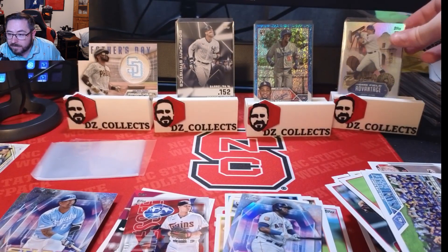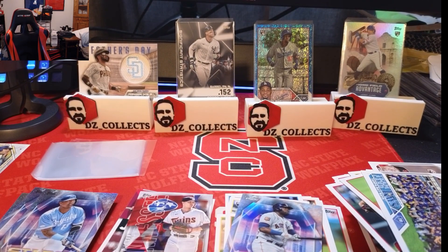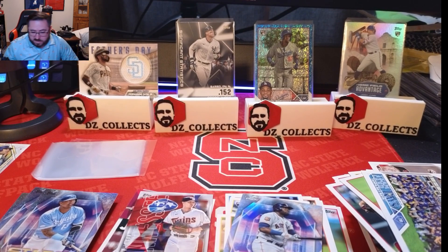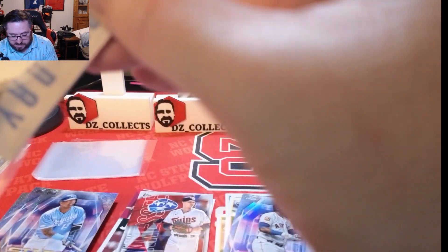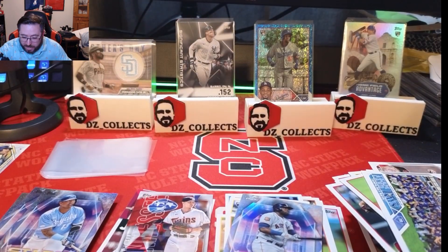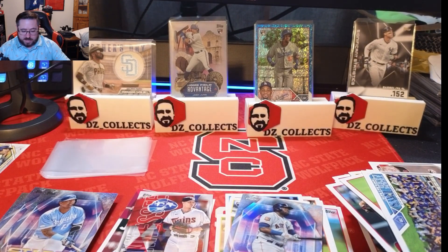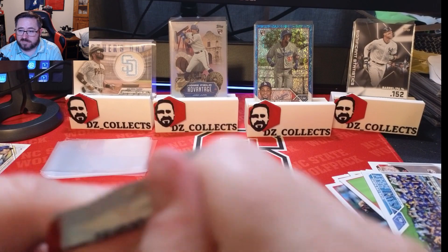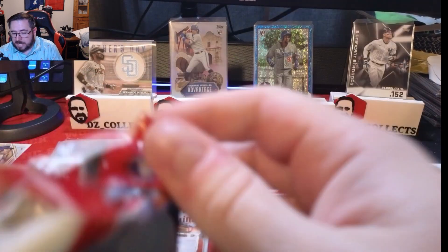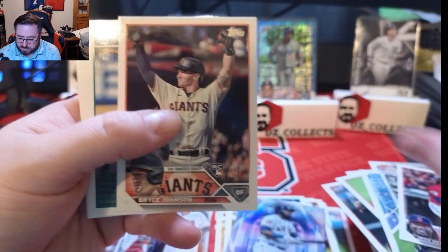Getting the cards sleeved up — the Tatis needed thick sleeves. Josh Young front and center — what a hit. I'm flustered over this Home Field Advantage. I've opened a lot of packs of Update and I think I pulled two Home Field Advantages last year; this is my third one. Josh Bell, Bryce Johnson in that same pack too.